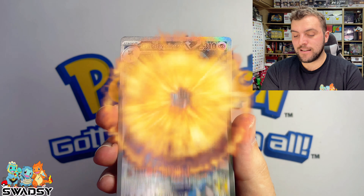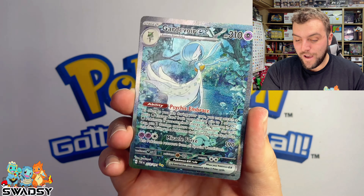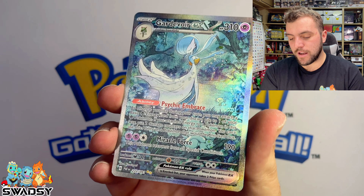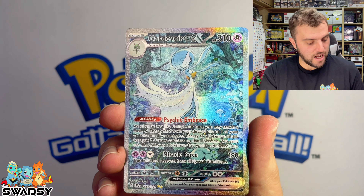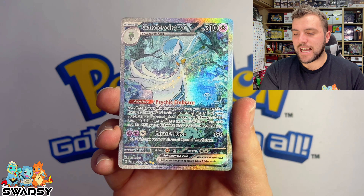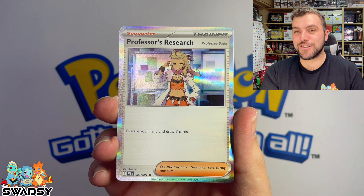Let's see what the last card is. We've got the Gardevoir EX SIR — the Secret Illustration Rare! Holy guacamole, that is insane! Oh, we've got another card to go still. Can we get a triple banger? And we've got a Professor's Research Holo Rare.